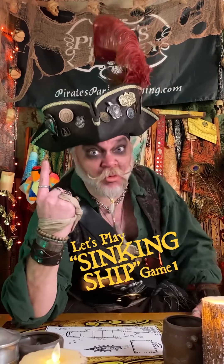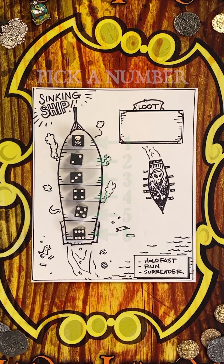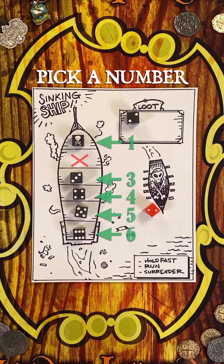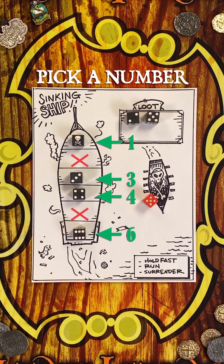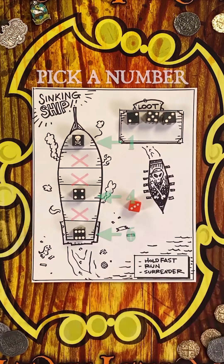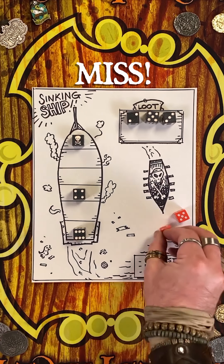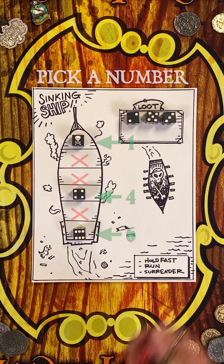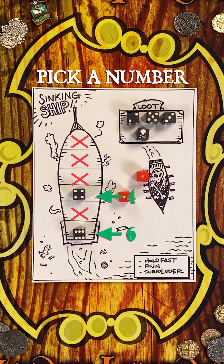Time to play Sinking Ship, game one. Check out our video tutorial, or pick a number — one through six. It's a miss. If you picked two, you're eliminated. Pick a number or surrender with eleven points of loot.